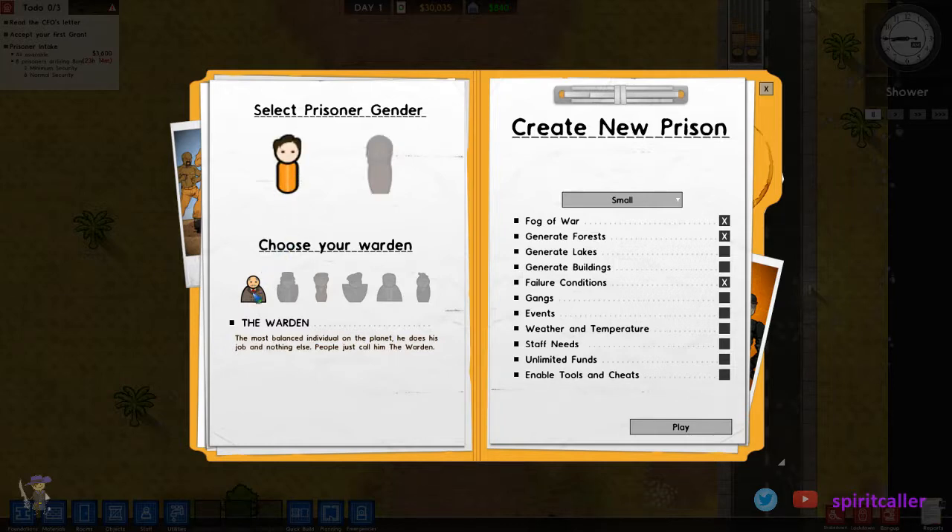We will use the generic warden. There are other ones, like this guy here who kind of reduces the chance that you'll get really violent prisoners, and this person here who does something similar and also makes it a little easier for your guards to suppress prisoners when they get rowdy. We'll just stick with the regular guy.